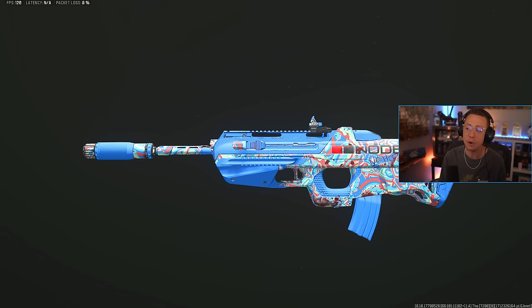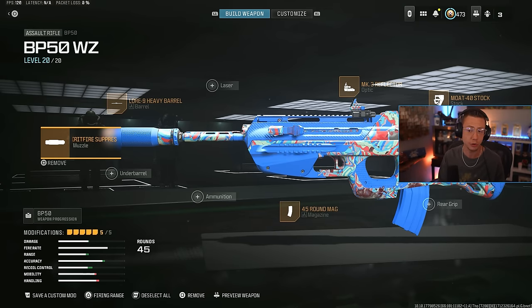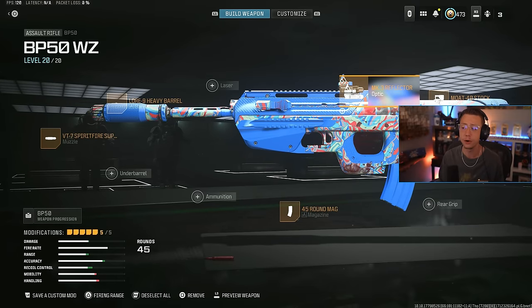Next up, we got one of my favorite weapons in the game right now: the BP50. This thing is so versatile. It's actually got the best TTK in the rifle category over the long range, which is really nice. There are a couple of different setups I've been running. This is my first base one — Spirit Fire Suppressor, very basic, Lower Nine Heavy Barrel for better range, velocity, control, and firing aim stability. MK3 Reflector Sight — glassless would work here too, and 2.5x would work honestly.